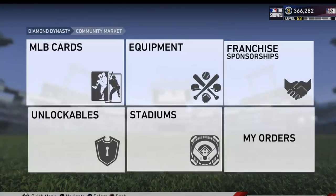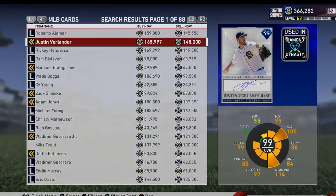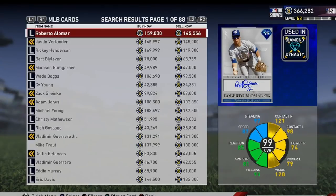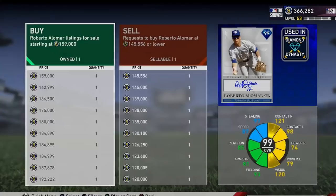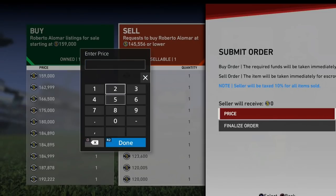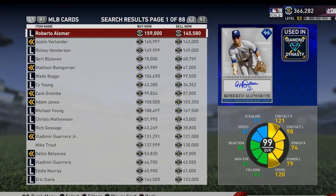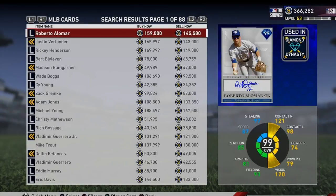If you get these cards, I would go ahead and sell them right away. Their prices are crazy high right now. We got undercut on the Alomar. I highly recommend selling them just because they're gonna go down more and more. I'm selling mine — I'm actually gonna overcut these people. They started at 200k yesterday and they're already down to 159k. You're gonna see these cards at 100k probably by the end of the week.